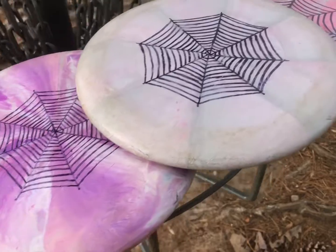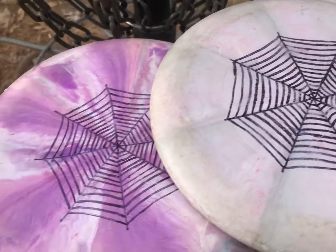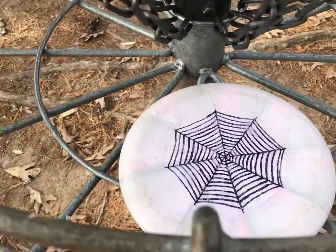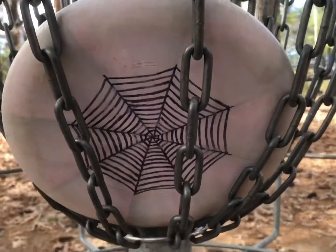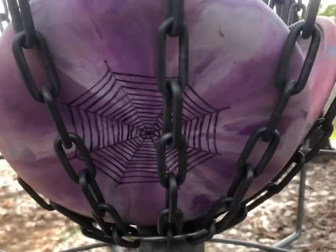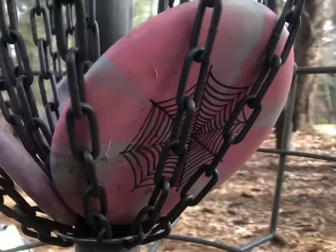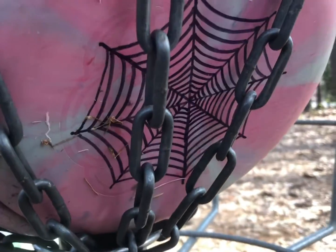We are starting off with my putting putters. These are the Fierces in baseline plastic. I did wipe the stamps to put on the Sharpie lines — stamps were a little bit too shiny in the sunlight. This gray one is my main putting putter; anything inside circle I'm gonna pull that out and it's just super reliable, tries to go in almost every single time. The purple one is a 160-gram beat-up Fierce, and the pink one is a little bit heavier. The pink one's for windy putts and the purple one is for outside circle.